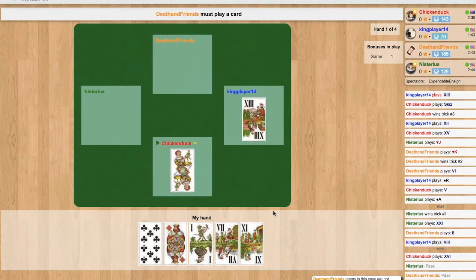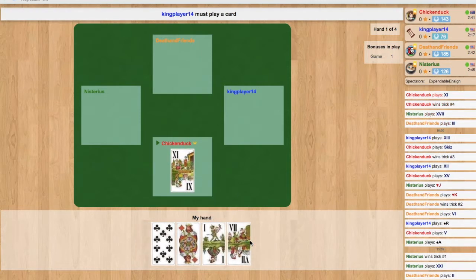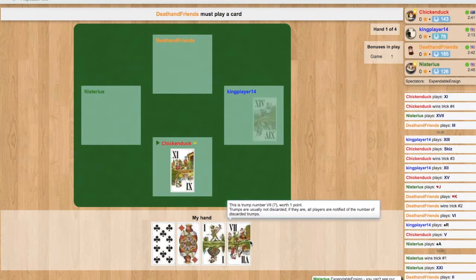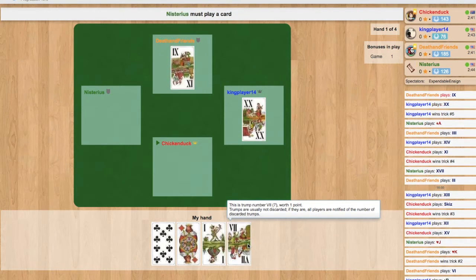I play the Fool, the highest card in the game. Everyone else has to play a trump — they have to follow suit if they have a trump. So that's four of them gone. Now what do I play? Maybe play another trump and vacuum some more trumps out of the other players. King Player played the 14, heading the trick at the moment. Death and Friends plays the four of trumps. Mysterious is out of trumps — he played the one of diamonds. King Player has the 20, and a little grey crown has popped up next to his name.